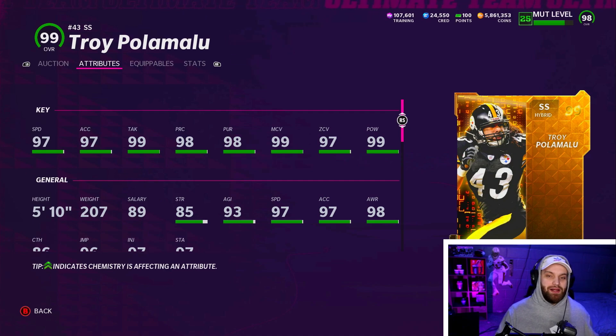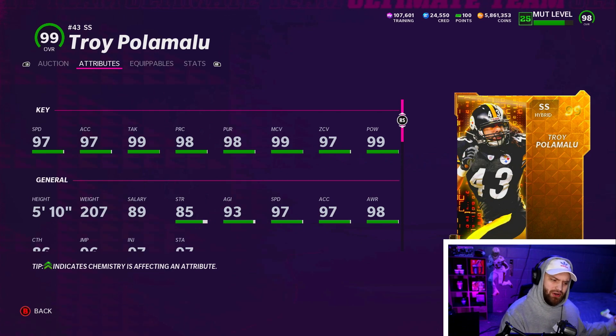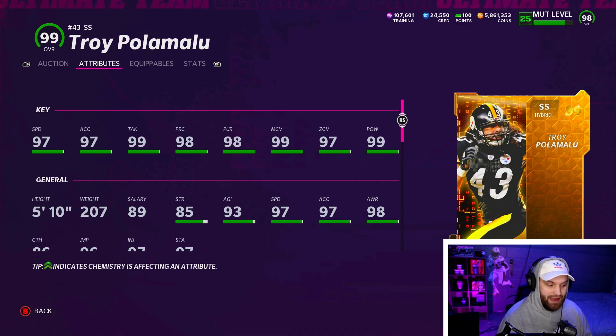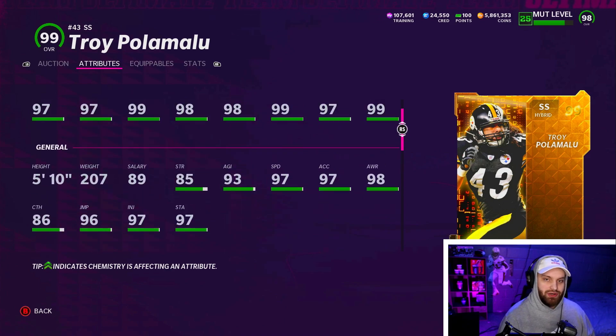My first honorable mention is Troy Palamalu. This is one where it's like a golden ticket not being a top 10 safety sounds ridiculous, but he is 5'10" and in a game like this height really does matter. Whoever made this card gave him five hybrid ability buckets — no zone one, so he can't get the cheap zone abilities, and none of the run stopper or run support hybrids either. This card is just a disappointment. He's crazy in the box but he's a gadget player, and if you're not using him correctly he's going to be one of the worst safeties in the game.